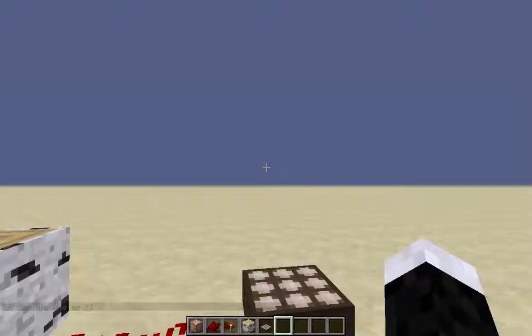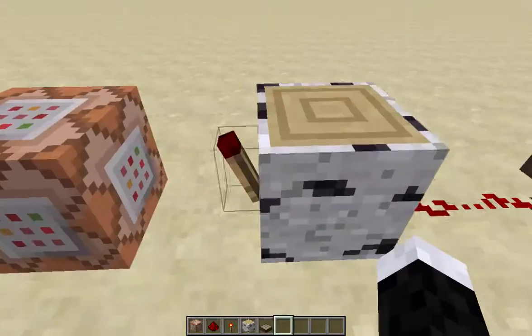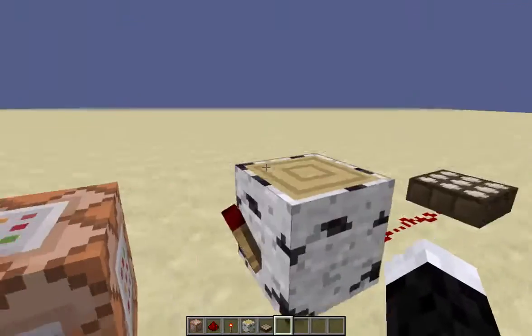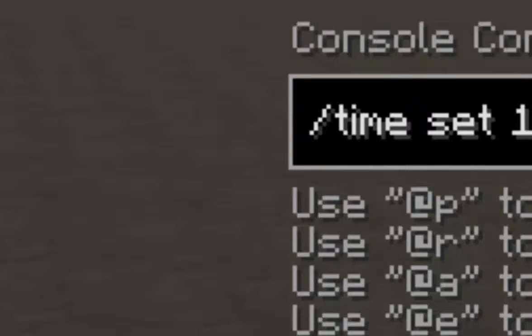Now what this will cause is it'll send a redstone current into this block, reversing the outcome of the torch. Therefore whenever it's daytime it'll have no effect, but whenever it gets dark into the night it'll automatically turn to daytime.